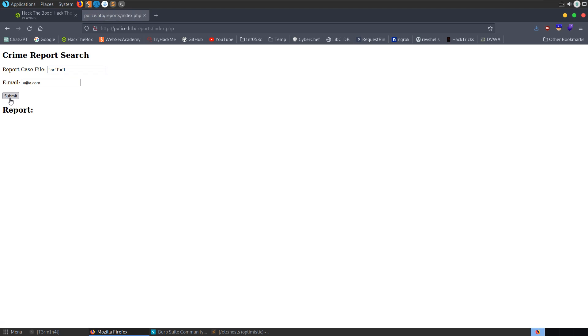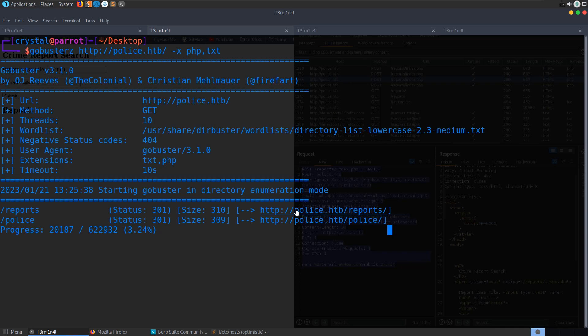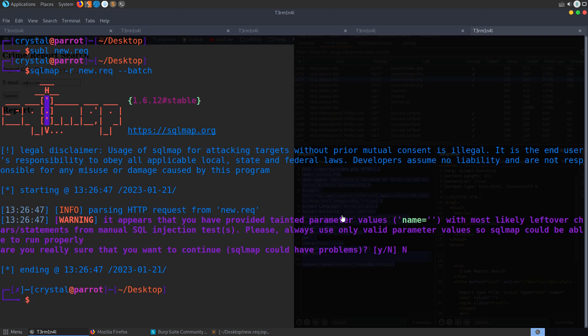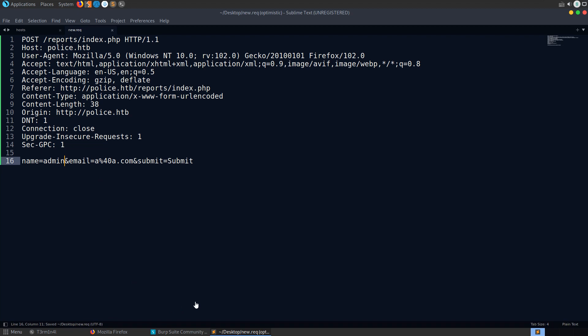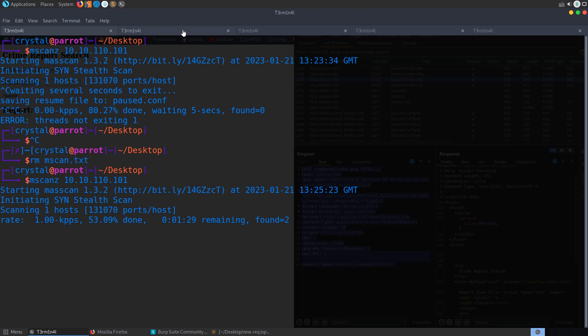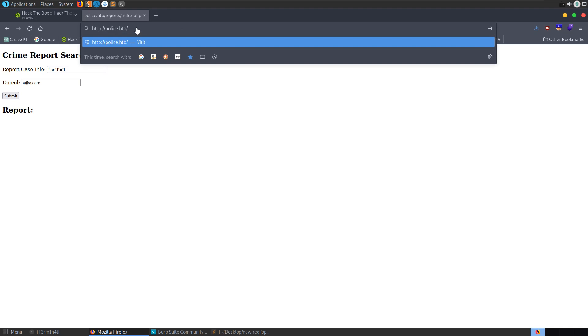Let me try an SQL injection payload in the form. Nothing obvious comes back, but I'll copy this request in Burp and create a new request file, then run sqlmap with '-r new_request' and '--batch' to automatically answer yes to all questions. Sqlmap says it appears I've already provided a SQL injection — yes, because I put one in the form. Let me resubmit clean and let sqlmap do its work. Massscan has found two ports so far and we've got another directory to check out: the 'police' subdirectory.